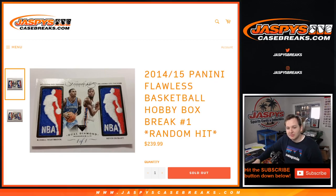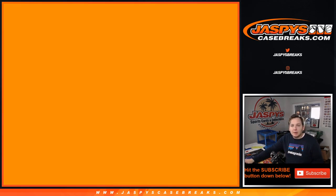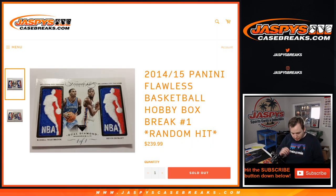What's up everybody, this is 2014-15 Flawless Basketball one box break, number one random hit. This one's a little different than most breaks — we're going to first open the box, type in all the hits into the randomizer, and go from there.